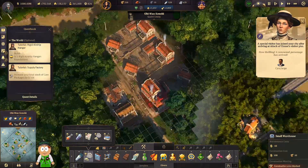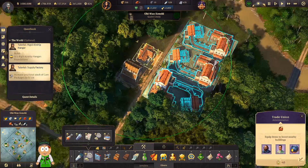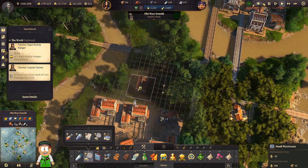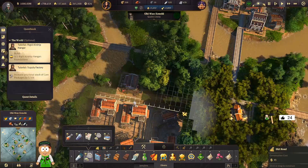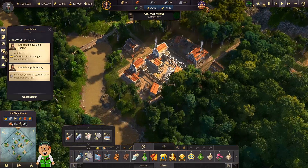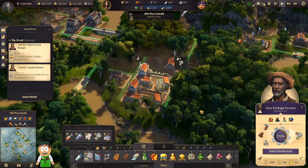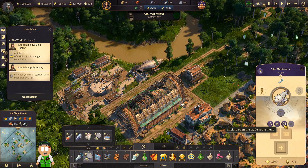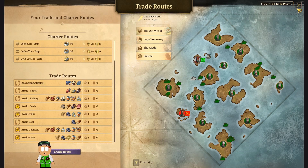I think that one warehouse will not handle the amount of work here — so maybe I'll make another one. Double-check radius — yes, I can make one warehouse right here on this side. That should be okay — we've got two warehouses taking care of those production chains. This is very good. And because we have the new airship, of course, we can now make the new trade route.